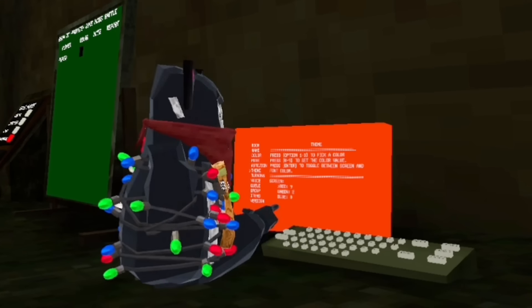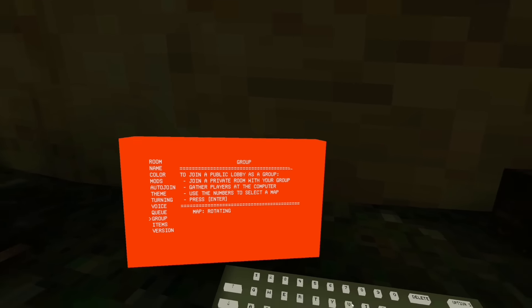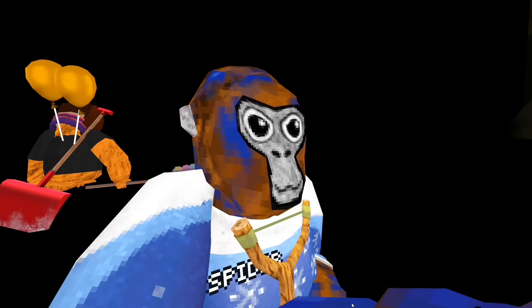Another thing inside the swamp is if you go to the computer, you can see the map is called Rotating. You can't join any other thing, but when you do, you can join Forest somehow. They're actually inside the map right now, glitching through the map, and no one can tag them.